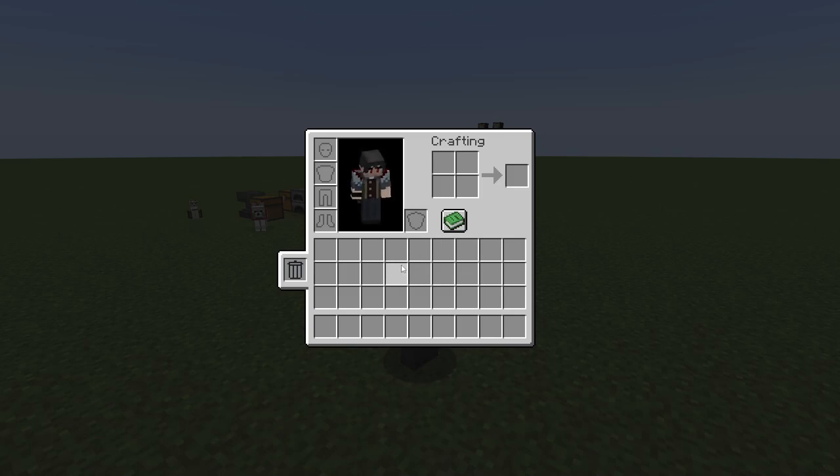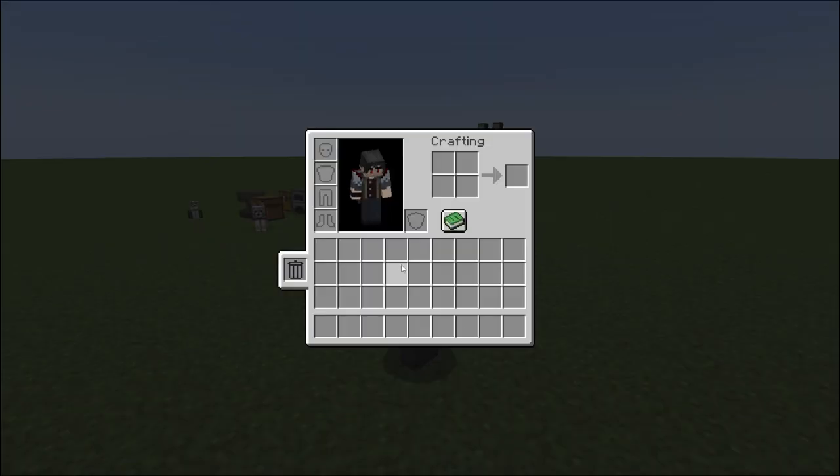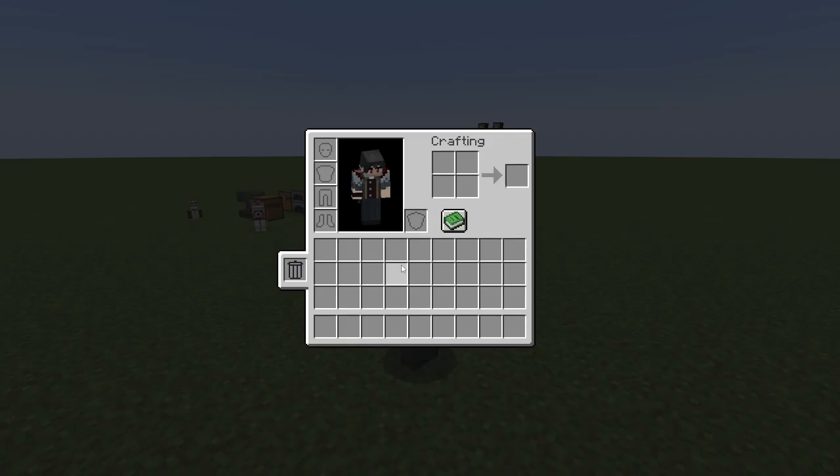There is also a hotkey for this mod: if you press the Delete button on your keyboard, it will put the item under your cursor into the trash. So if you want to trash an item fast, you can do that and clean up your inventory quickly. But yeah, let's move on to the next mod.